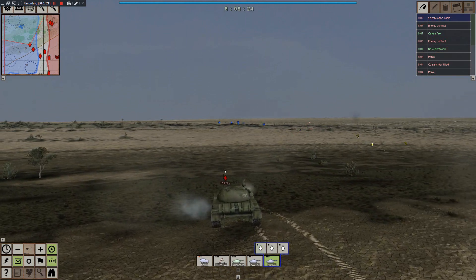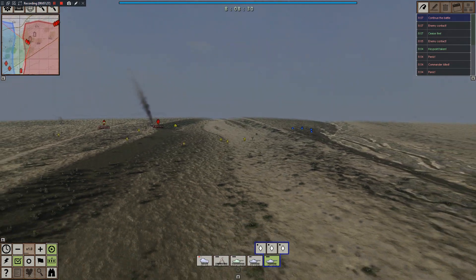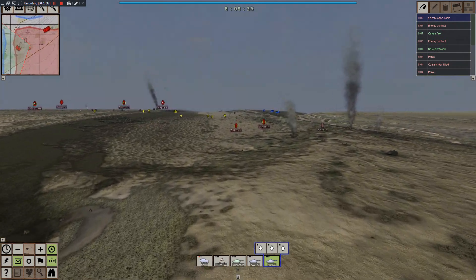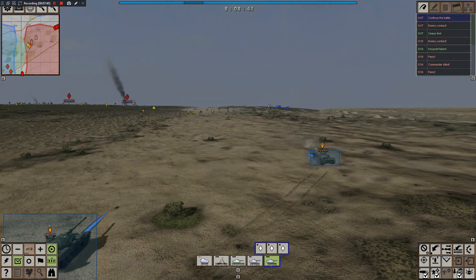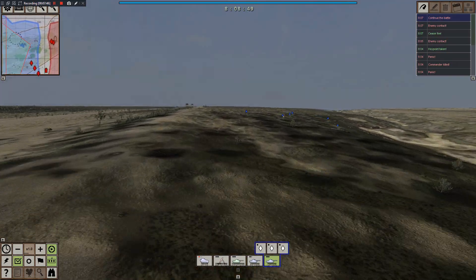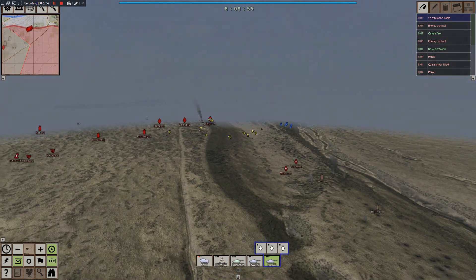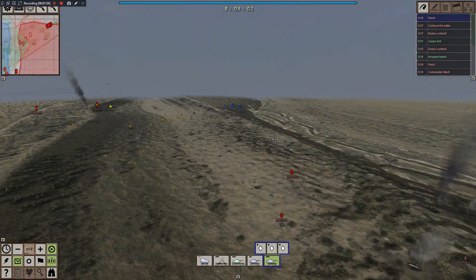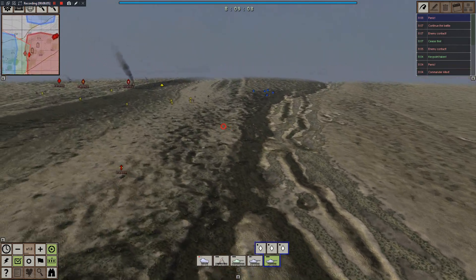We've got some enemies down in the valley — not a bad thing to tally up our kill count, but I really want to get into an actual tank battle. The politburo would be very happy with a victory here in the Afghan deserts. The problem is unless we order a fast move they're not getting any closer, and these guys are in such a good defensive position — unless we were on their side, they'd spot us immediately.